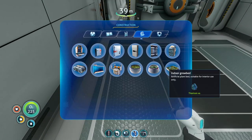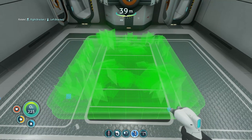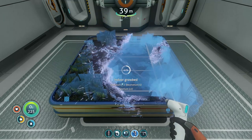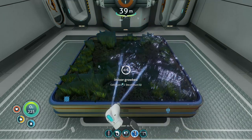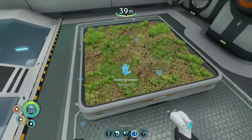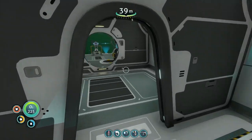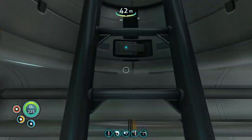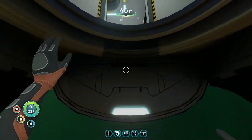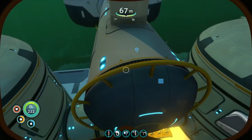It'll let me put it over the hole — are you serious? That's crazy! Right in the middle — let's just try it. Yeah, indoor grow bed — check! I can still access everything. That's crazy. I could put two in here honestly, but one is enough — I've had one sustaining me around the base with no problem. The marble melon rotation has worked great. I'm gonna go ahead and get marble melon packed in, get food and water, and we'll hit the road.